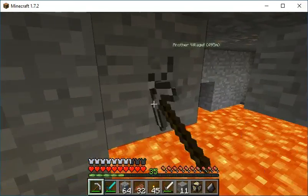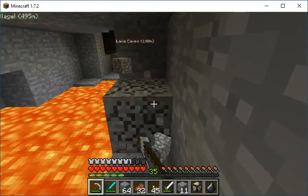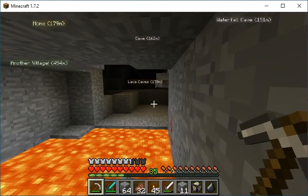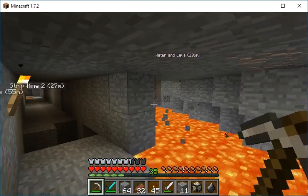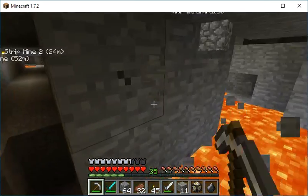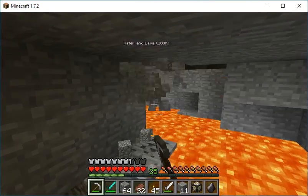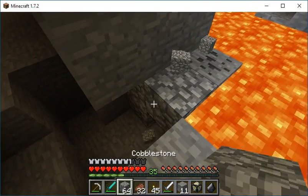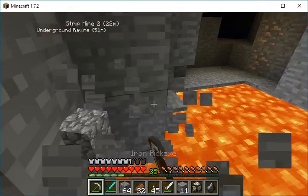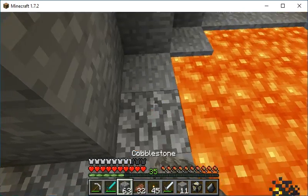Okay, we found the lava pool. Hopefully there's gonna be more diamonds here. There's iron, but it's above the lava so I don't know if I'm interested in getting it. We already have a lot of iron and a lot of coal, so I'm not really looking for those — I'm more after diamonds.